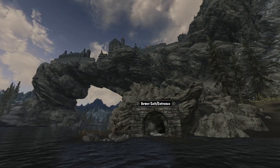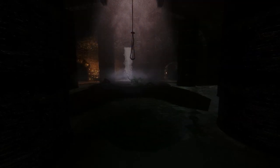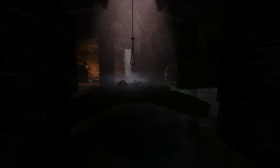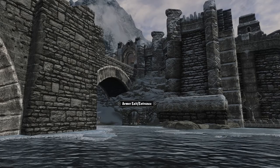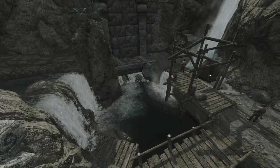As the capital, Solitude has the most functional and widely used sewage system, with three exits to the outskirts of the city and several others into nearby dungeons and city buildings. Windhelm and Whiterun are in the middle with a few exits each, and Markarth has the smallest sewer with only a single exit — probably because Markarth dumps most of its sewage in the canal that runs through the city.